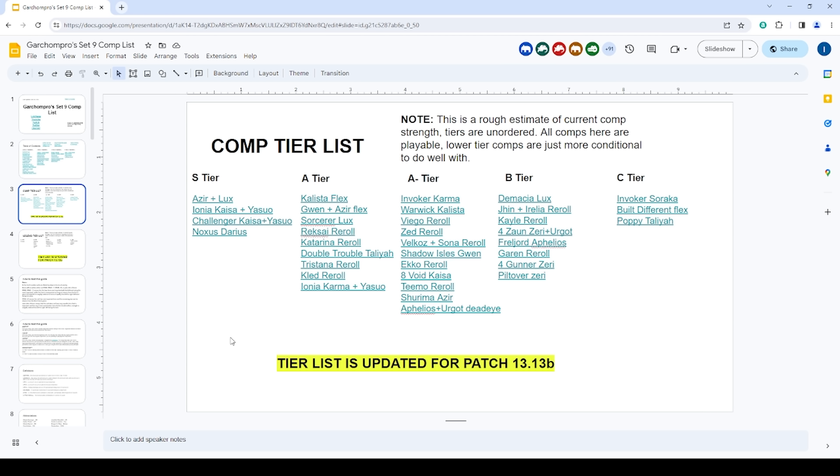Velka Sona reroll is really good, but the four-multicaster version got nerfed because Sona got nerfed. I typically prefer the Sorcerer variation when playing Vel'Koz reroll, though the four-multicaster version is still viable. Shadow Isles Gwen is a pretty solid composition — a good option to get top fours if you want to carry Gwen and have four Shadow Isles early.